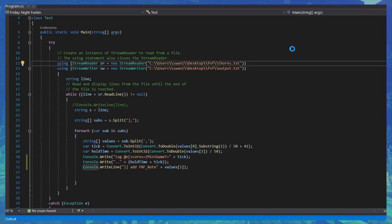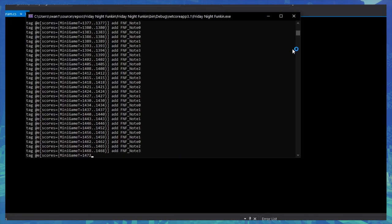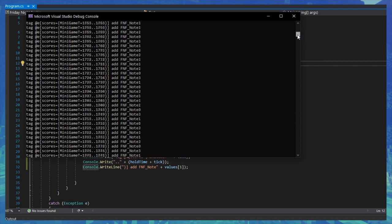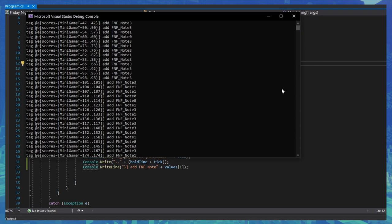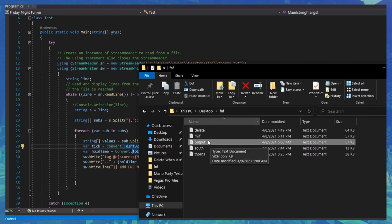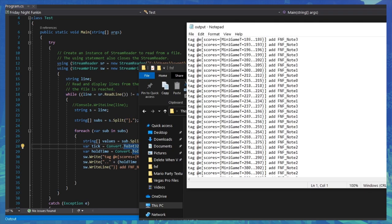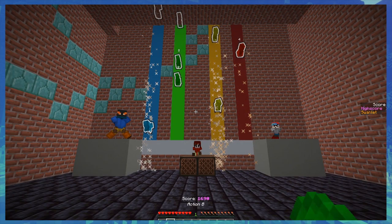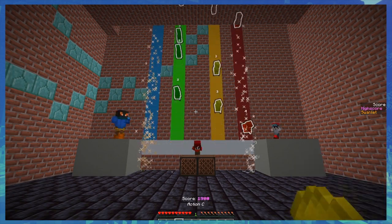We created the Minecraft commands using actual coding. We would get the code from Friday Night Funkin', copy it, and paste it into C Sharp, and it would create the code for us. Just boom — that easy. And then we just grabbed that code, pasted it in the data pack, and boom, now the song's in Minecraft.